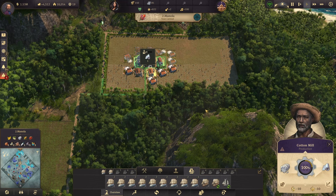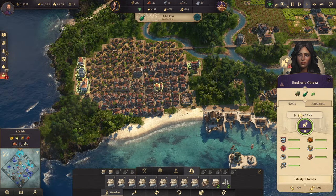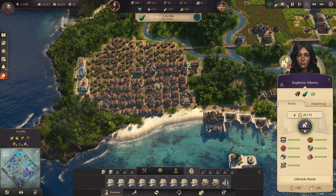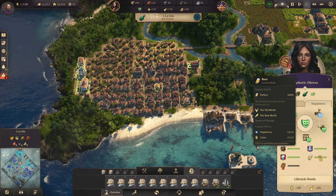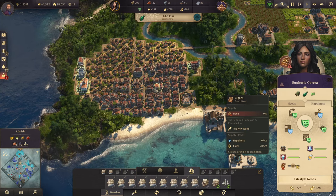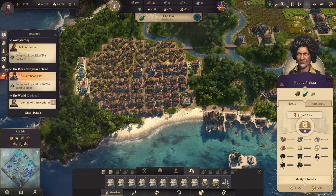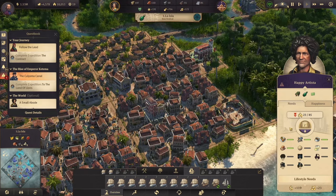On La Isla we're now providing all the basic needs: tortilla, coffee, bombin, and sewing machines. For happiness we have locally produced rum and imported beer. The only thing missing is cigars, which require a fertility I don't have yet. With all this in place, we've unlocked our first Artista.